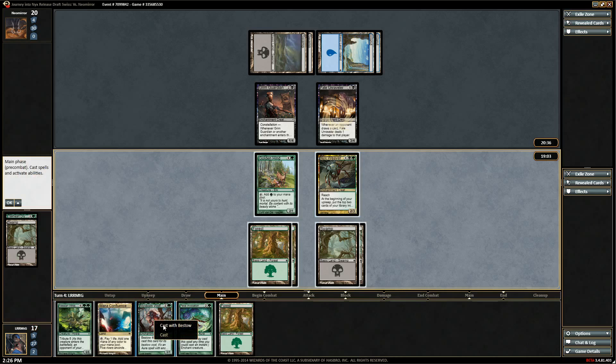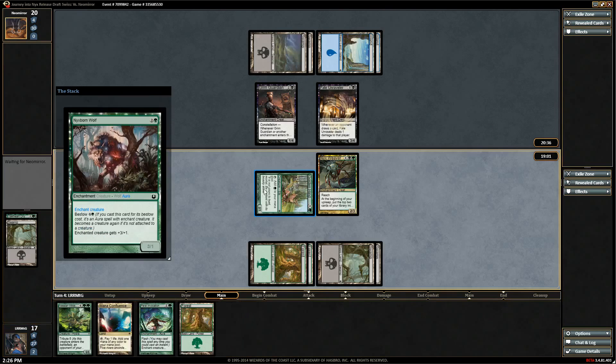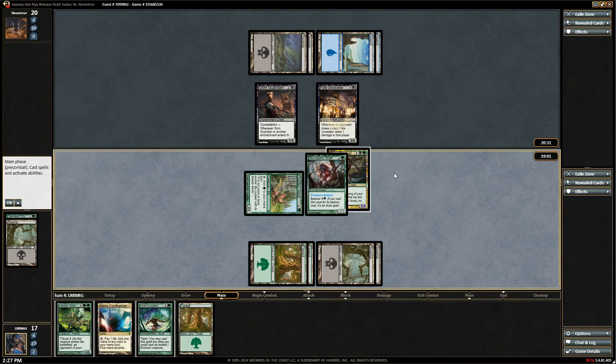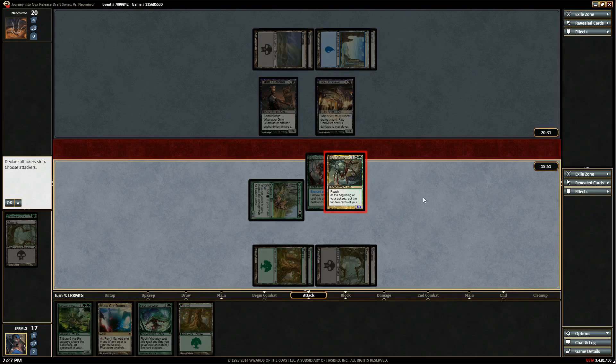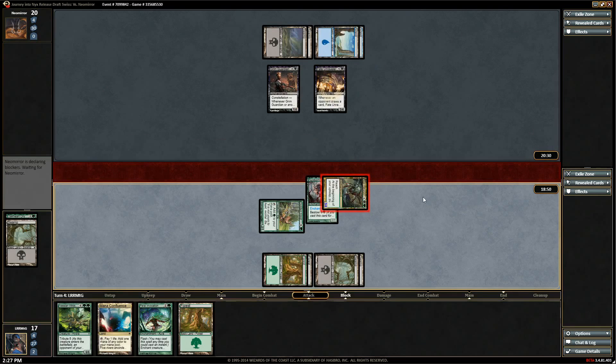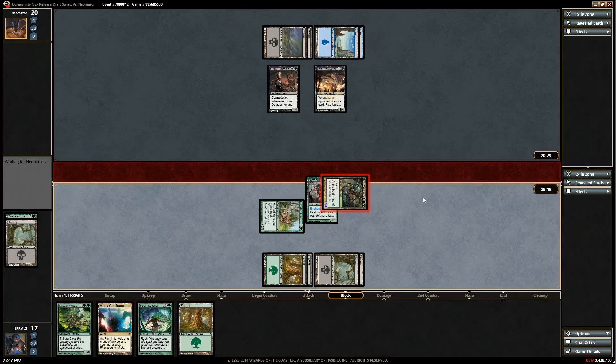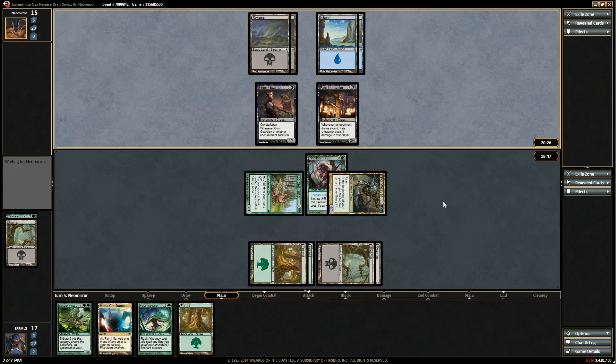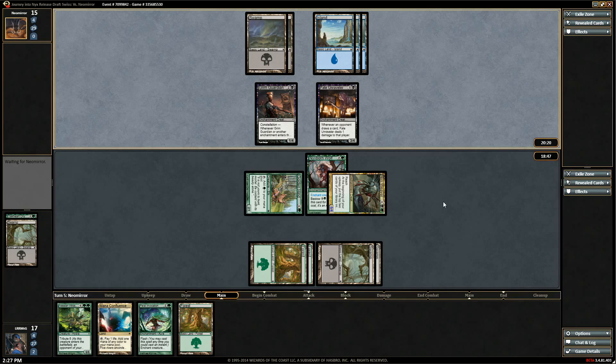Bestow on the Weaver — makes it big enough that he can't double block. Well, he can double block — I'd probably just kill the Fate Unraveler. I'm not going to not attack here, so yeah. Hooray — I mean we're shields down now, so he gets to attack us for four, then a fifth on our draw, but then we get to play a six-six and that should help things.